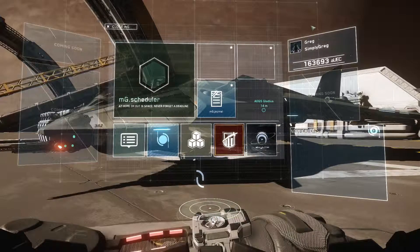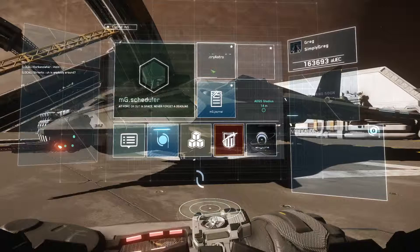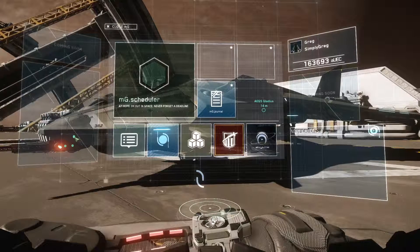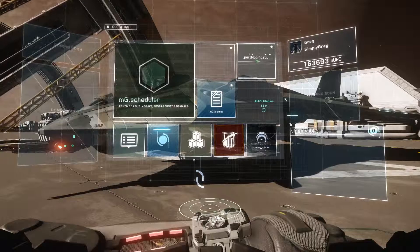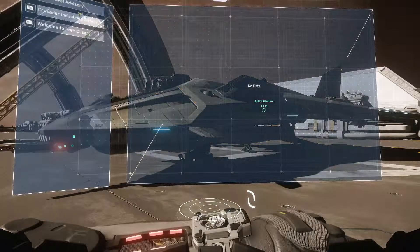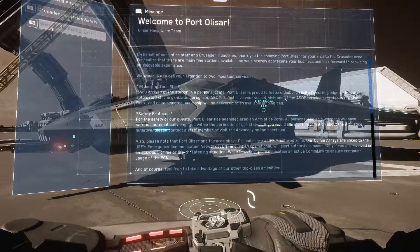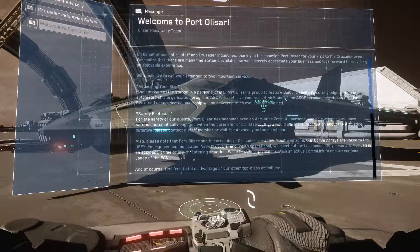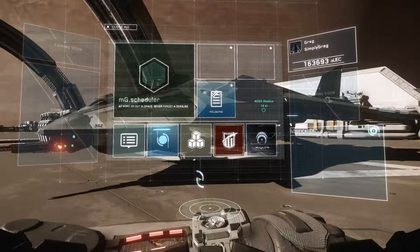You have a few apps on the Mobiglass. There's the Mission Manager, CryAstro — which we'll go over at the end of this video — Port Modification for clicking those little dots on your ship, and your Journal, which tells you relevant information. If you find data pads, for instance on Grim Hex, you can read them in the Journal app. You go back to the general menu using this little icon here.